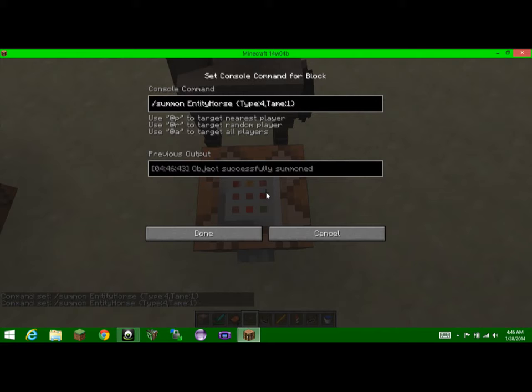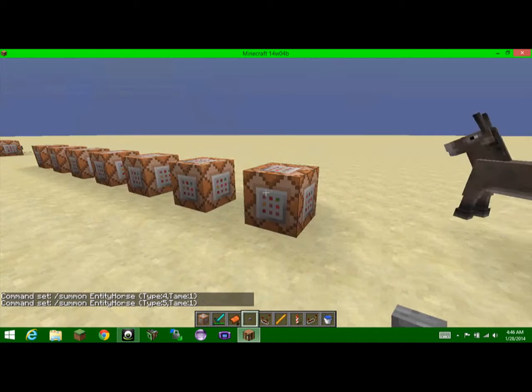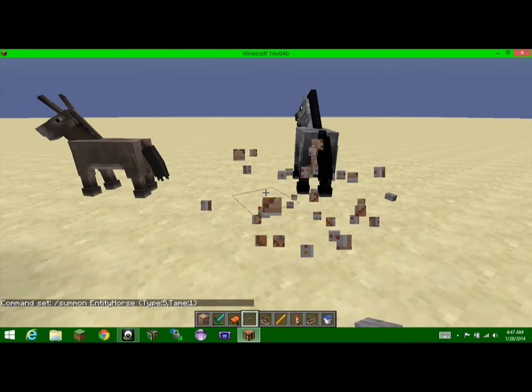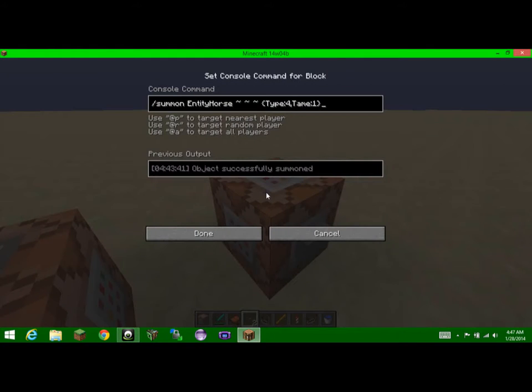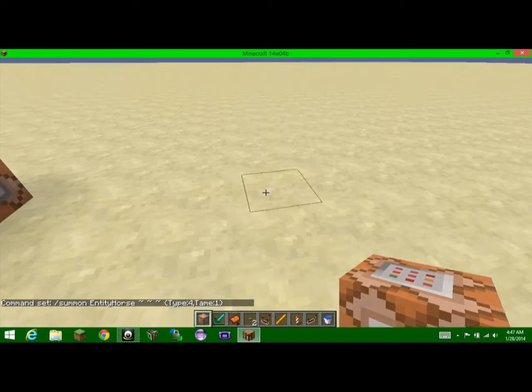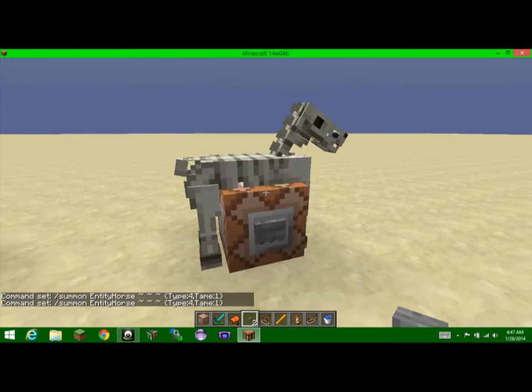Wait — what if I try type 5? Whoa, okay then. So apparently the different type numbers give different variants. The correct full command is: /summon EntityHorse ~ ~ ~ then type 4 for skeleton horse, and tame 1 to make it rideable. And there you go!